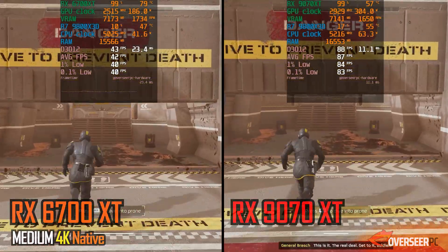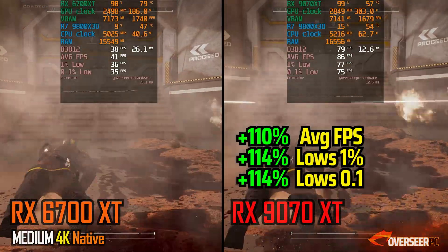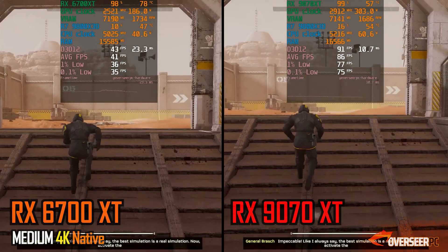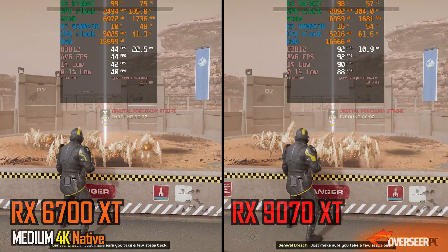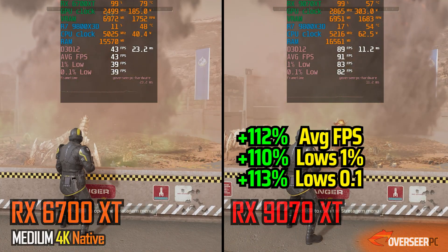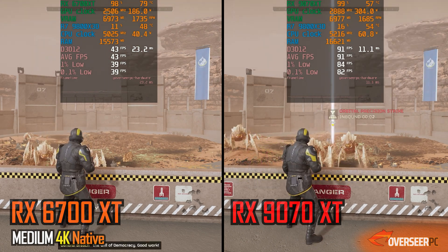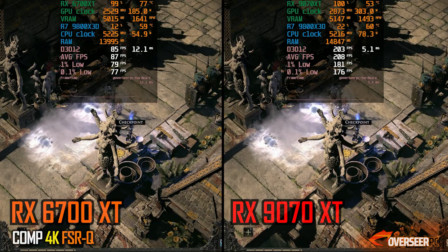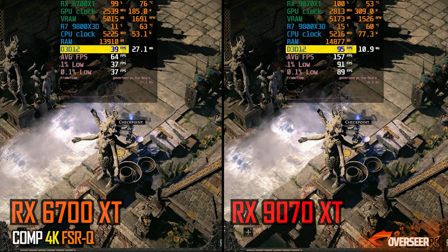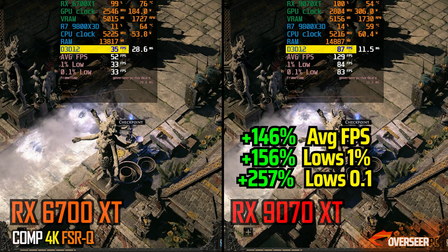In Helldivers 2 at 4K native medium settings, we're back to a playable versus non-playable contrast. You'll be getting about 80 FPS with the RX-9070 XT at 4K, while the RX-6700 XT is limited to very poor levels of performance. In Path of Exile 2 at 4K, it's the same story — even with upscalers you'll be limited to a non-playable experience on the RX-6700 XT, while you'll have a playable experience with the RX-9070 XT.